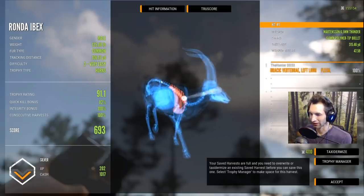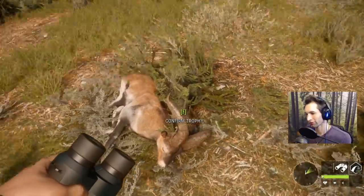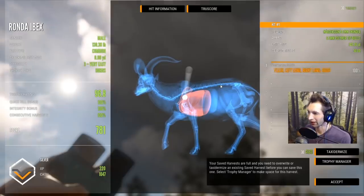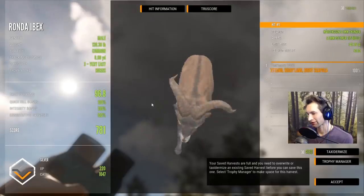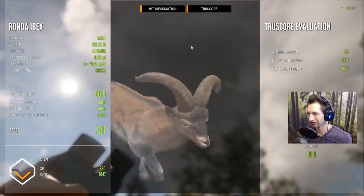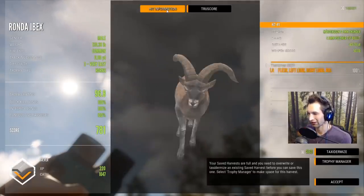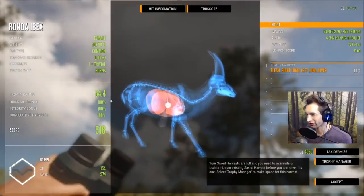We got another one here — this is the one with the really messed up looking horn. Wow, that was a 345-yard double lung shoulder blade shot on that really nice Ronda ibex. Take a look at that horn — it's pretty uncommon to see a Ronda ibex like this. I kind of want to get it mounted just because it's the first one I've seen like this, but I'm not sure if it's more common than I think. Still a really cool looking Ronda ibex.